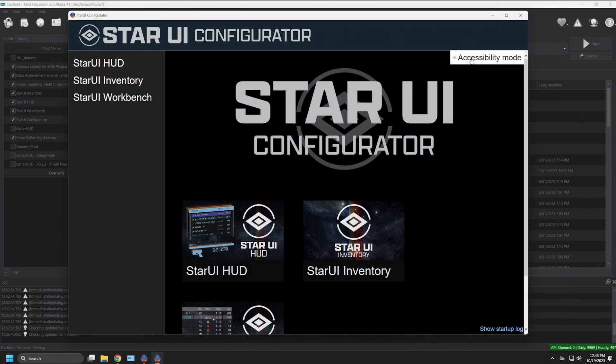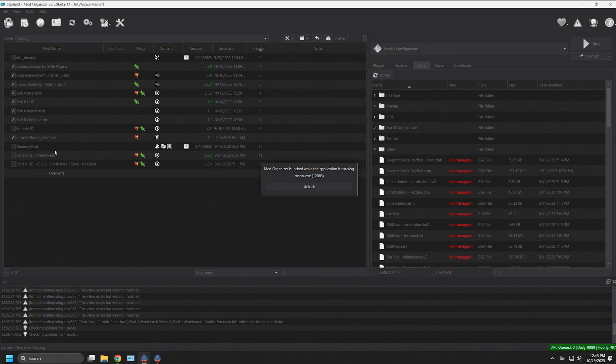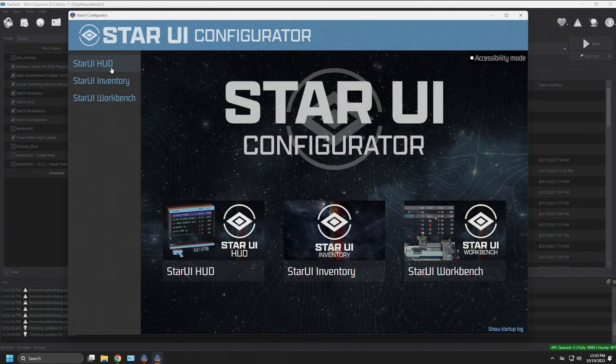In the upper right you have an Accessibility Mode toggle — click it to see an easier-to-read black and white version, or keep the colorful version. Each of the different mods will be highlighted in color if installed. If you do not have, say, Star UI HUD active in your left pane in MO2, that mod's section will be grayed out and you won't have options to make any changes. The same goes for Star UI Inventory or Star UI Workbench.